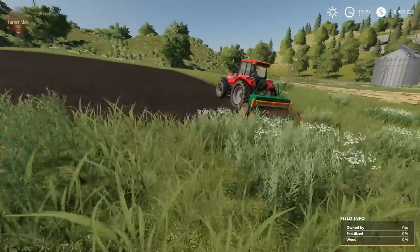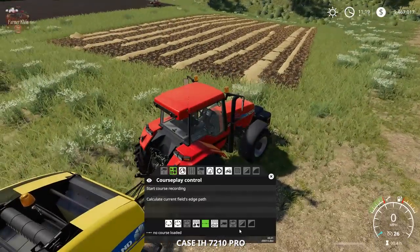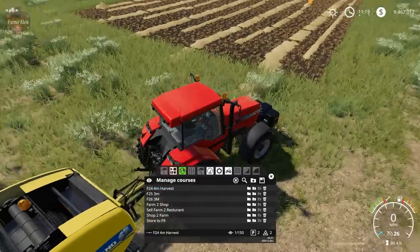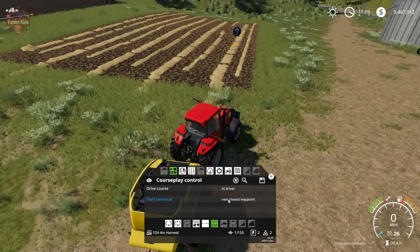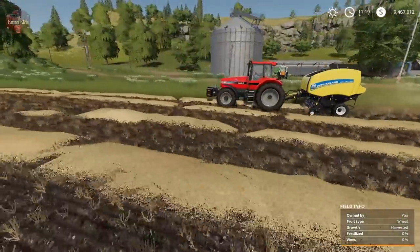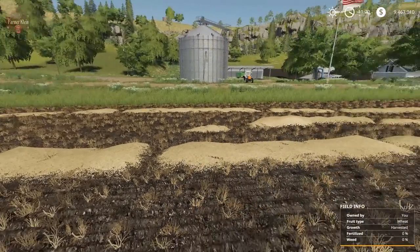While he's off seeding, let's show you what Courseplay can do that the average hired helper cannot. We're going to use Courseplay to bail this straw. Field 25 four-meter harvest was the course we used to harvest — we're going to use that exact same four-meter-width course. We go to field work mode, first waypoint, drive course. We are now bailing straw, and he will stop when the bale is full.